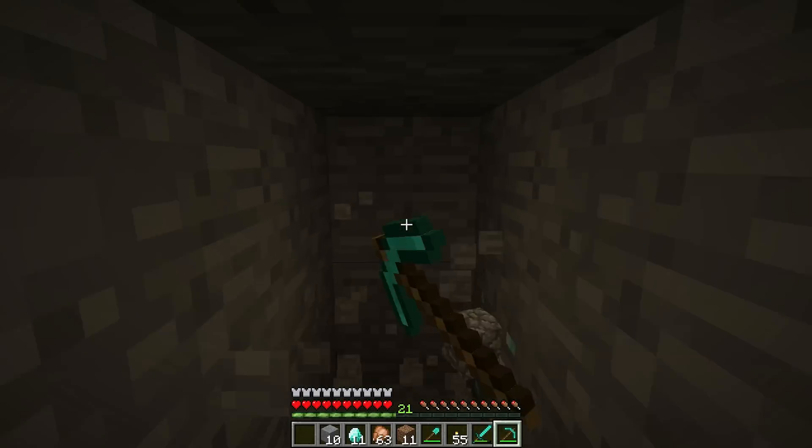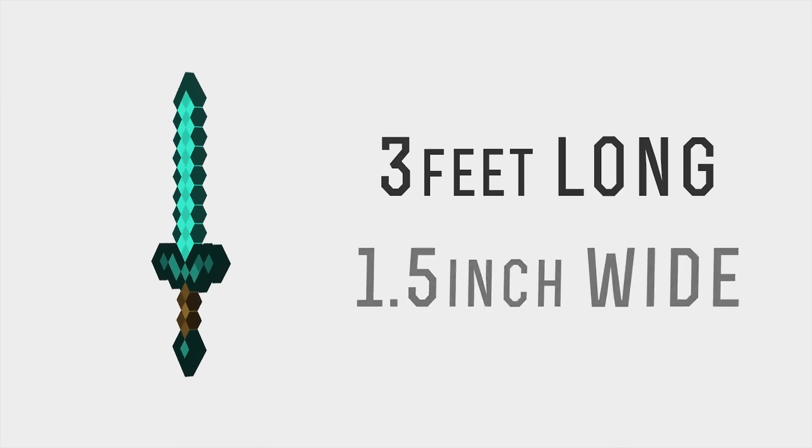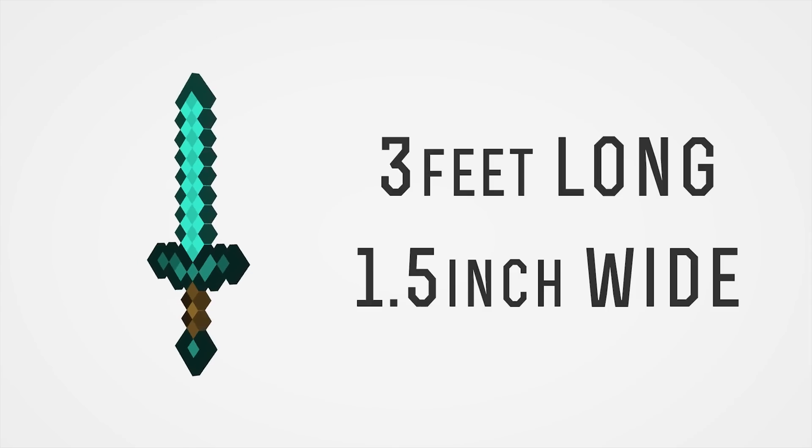Don't get me wrong though — diamonds are very durable, and only impacts with similarly hard materials can cause catastrophic failure. So you found a lab that can produce a diamond that's about three feet long and about an inch and a half wide. The next question on everybody's mind is: does it come in blue?